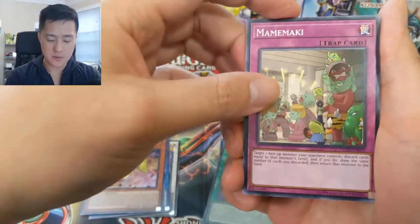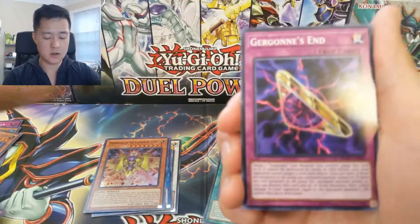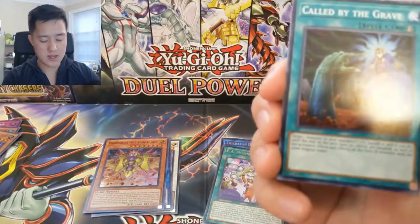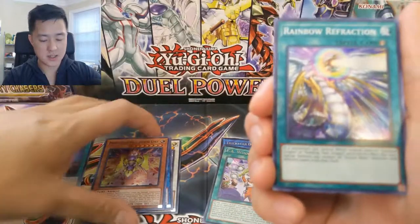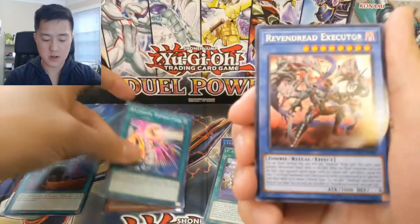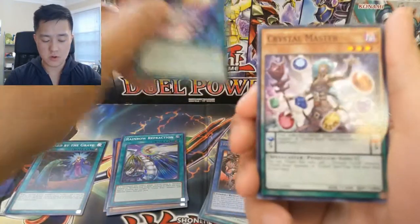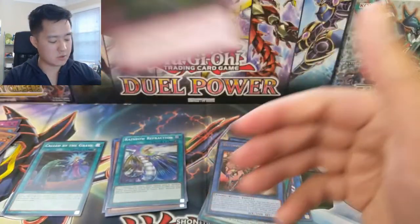All right, we got Mammom Maki, another Defrag Dragon — love that art — Gorgon's End, and then Called by the Grave, which is actually a very solid common. Rainbow Refraction for the super, and then Revenge of the Red Executor, Cybersal Cyclone, Crystal Master, and another Waking of the Dragon.